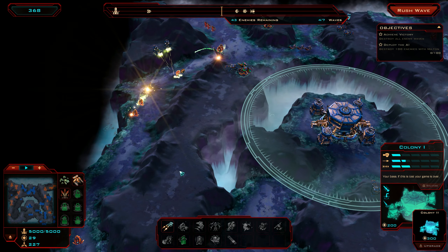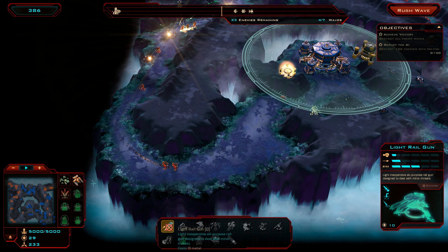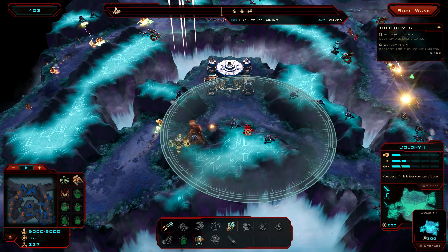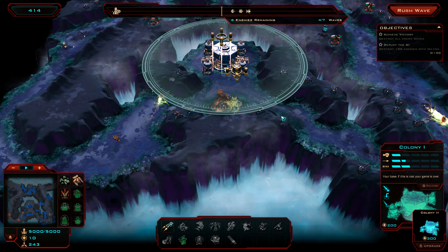I'm dropping my swarm here. I can upgrade my fission reactor, I can actually upgrade my base — I don't have enough metal to do it, but it will give it more health so it can sustain more damage.